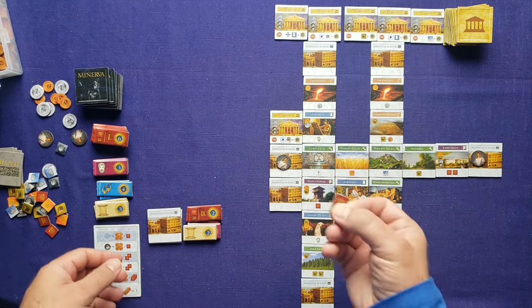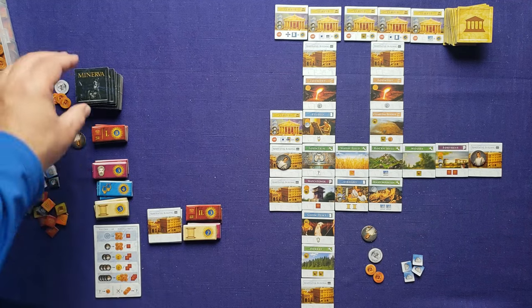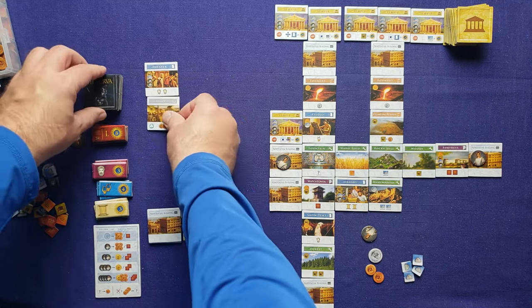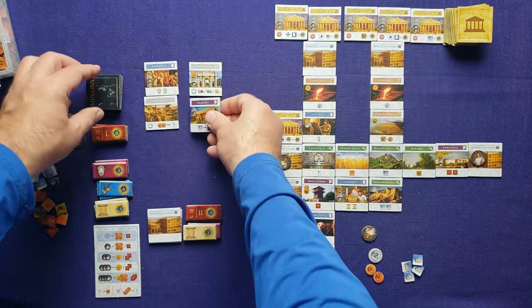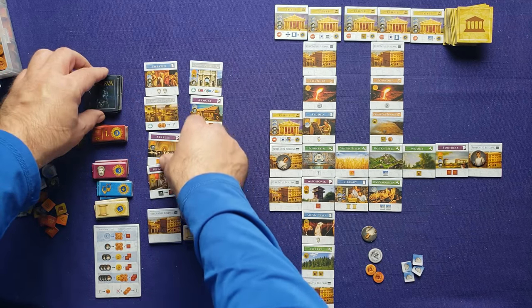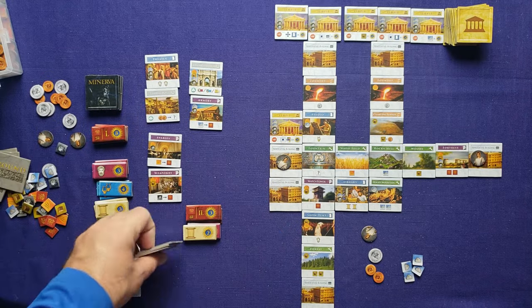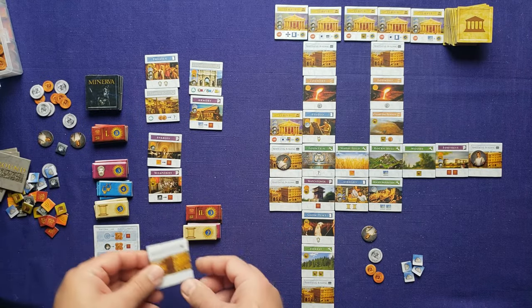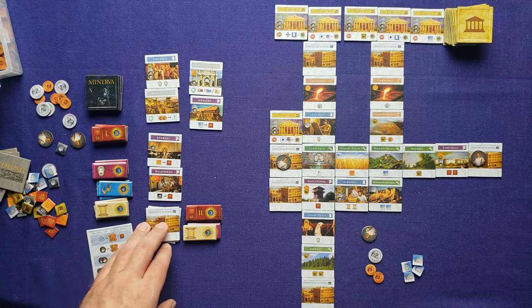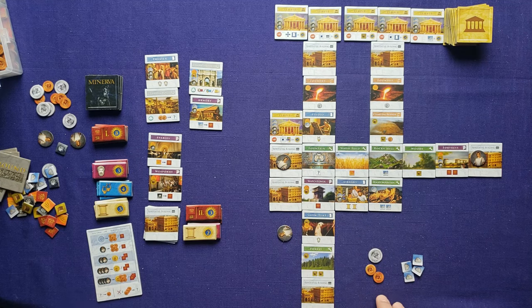I gain second place for having one glory token. Then we draw tiles for round five. It looks like a shorter round since last one was long — but there's actually a lot to choose from. As a reminder, I have three residential buildings left and this is round five, so I have three more activations plus one from my assistant.